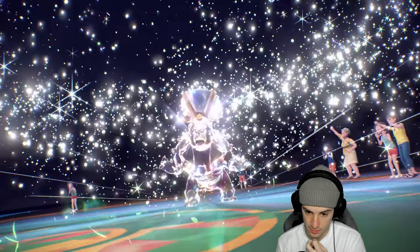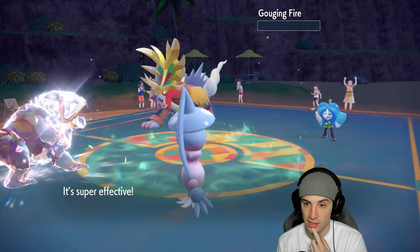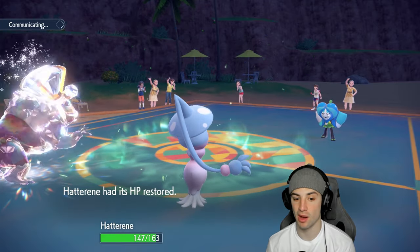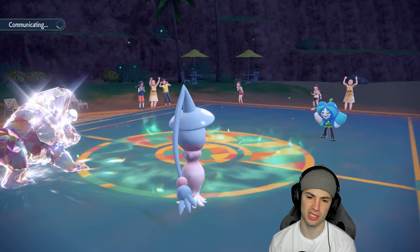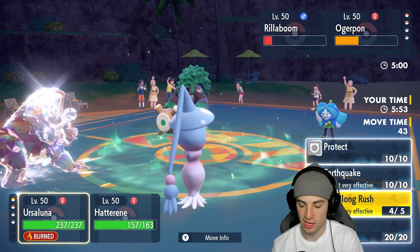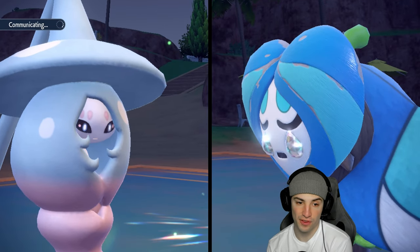Smart play — waste out Trick Room turns, then bring Rillaboom back for Fake Out and Spiky Shield options. They just lost their plus-one boost. Headlong Rush does massive damage to Ogre Pond. I take a Defense drop, which sucks — maybe I should have gone Facade, but I wasn't expecting the swap. Ogre Pond recovers some HP, Rillaboom comes back. I now have Guts triggered with the Flame Orb and minus-one Defense.